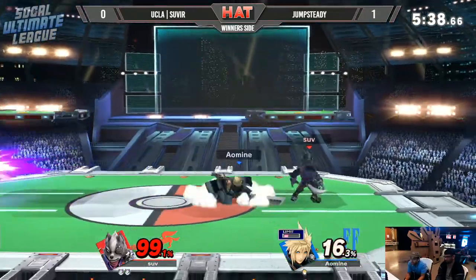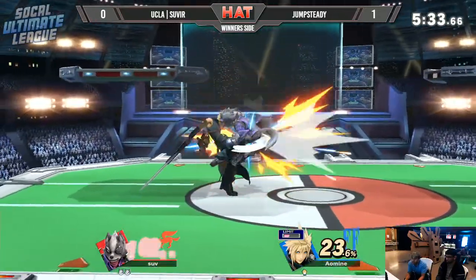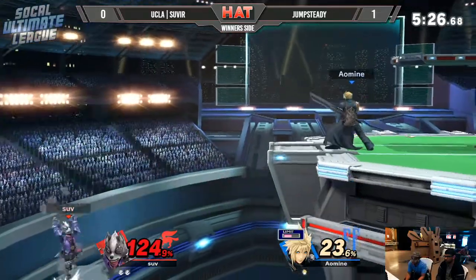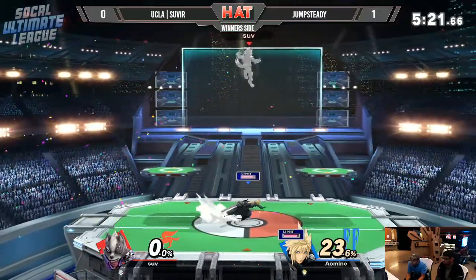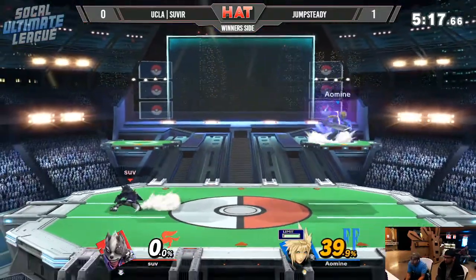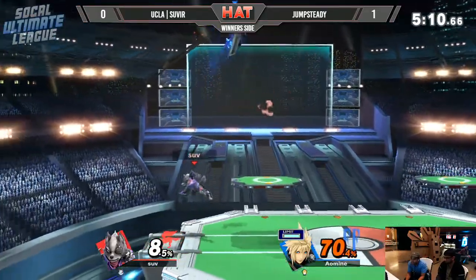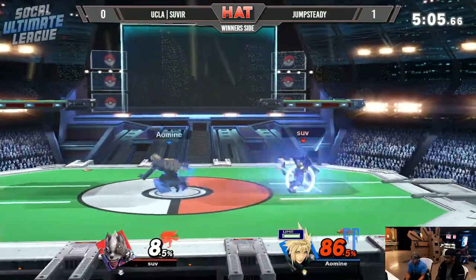Dash attack — not going to find much, Severe. Still though, in a stock lead against Jump Steady. Once again another landing there and he actually gets the grab out of it this time. Full stage control — this is actually very scary. Wind beam, wind beam. It's pretty good too because you can't stop Wolf in the recovery. But Jump Steady makes the climb back up to even stocks, at different percents though. Severe gets the blaster from close range — of course you do take more damage the closer you are from the blaster. Kind of like a blunderbuss.